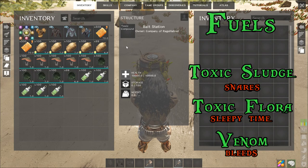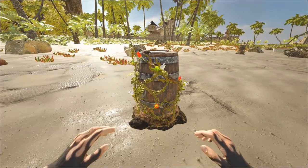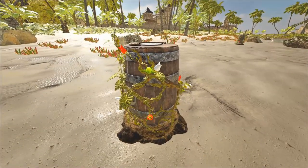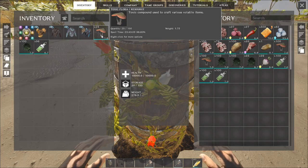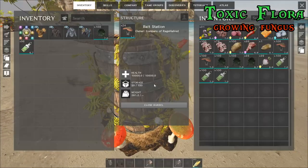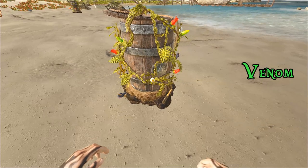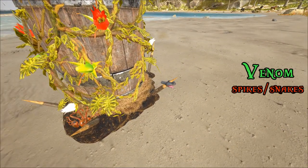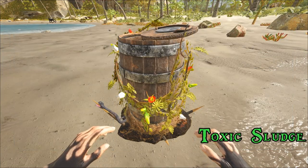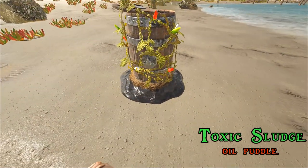You can put venom in as the third fuel, which will bleed the creature for five percent of its health over ten seconds. You also get a visual representation of what fuel you're using. The standard bait station is just a water barrel with vines. With toxic flora it gets fungus grown around the bottom, with venom it has spikes and a little snake head, and with sludge it has a nice oil spill at the bottom.